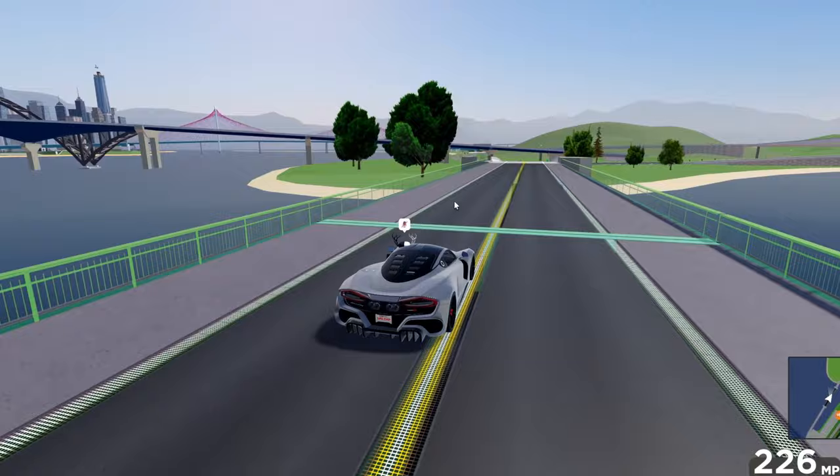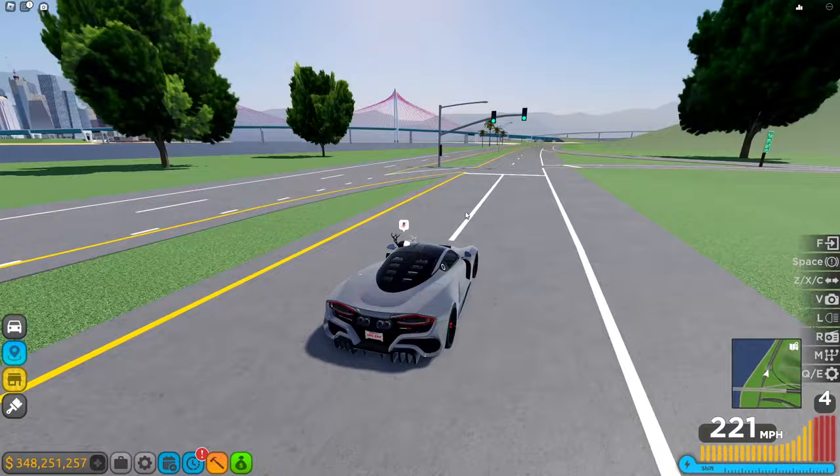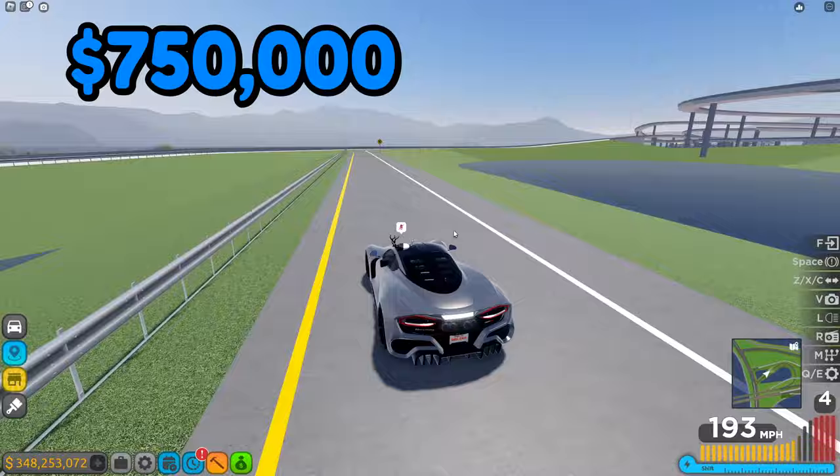I did test both. Circuit gets you 850k per hour, which isn't that much. Cross Country gets you 1 million every hour. So so far: 750k from highway laps, 850k from Circuit, and 1 million from Cross Country.